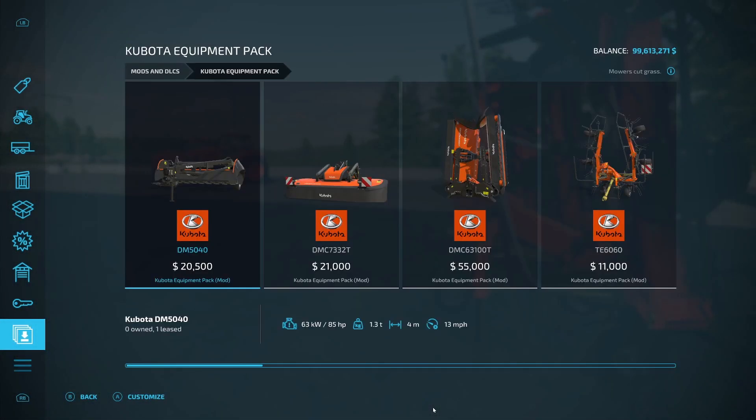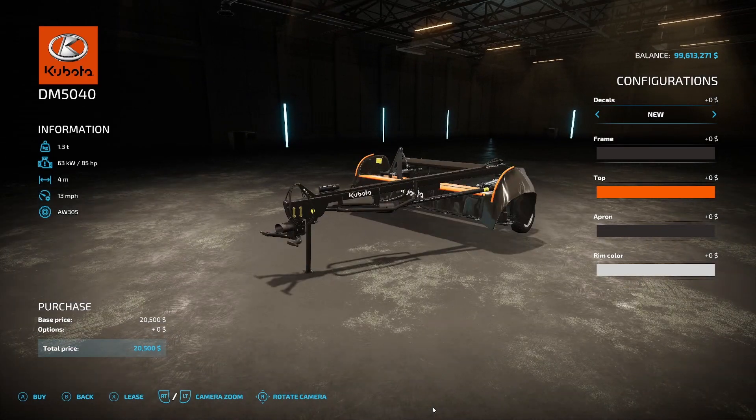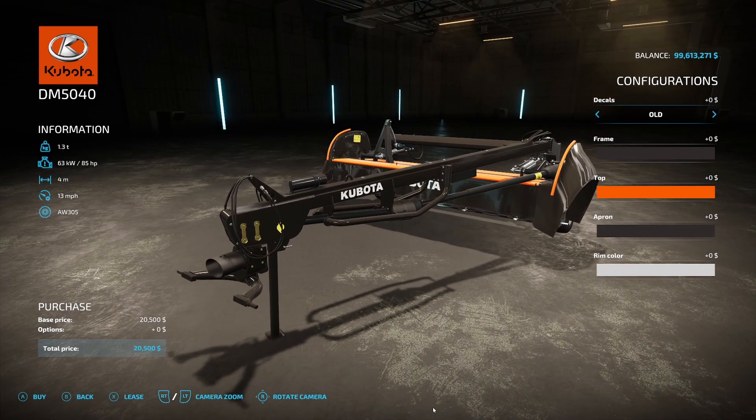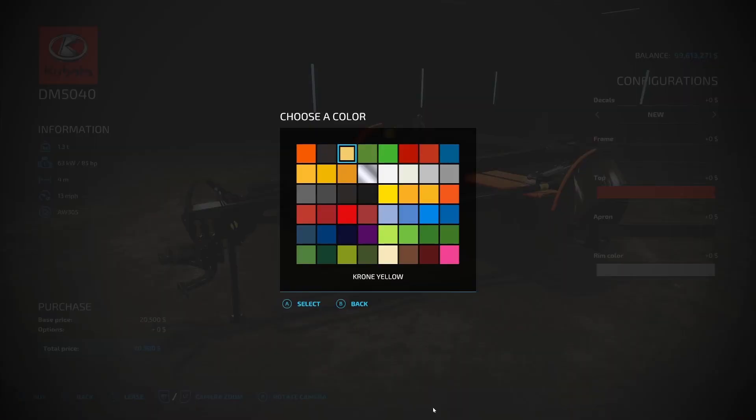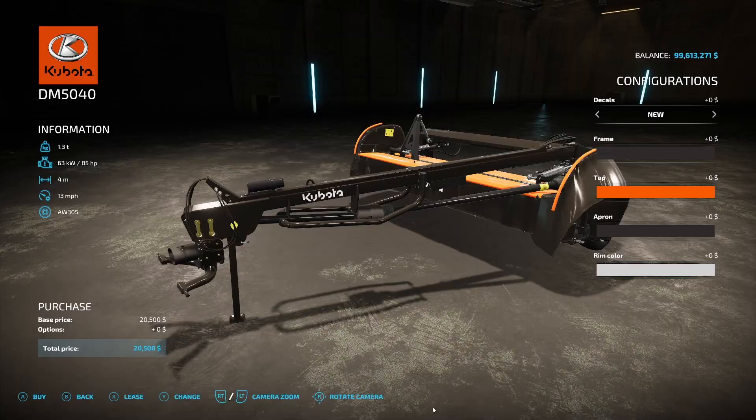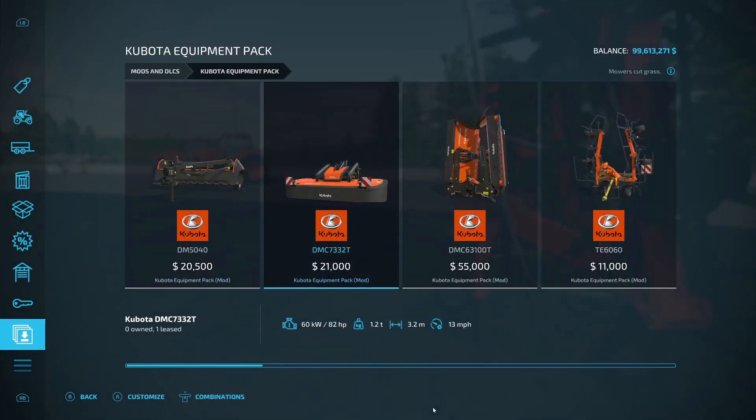Anyways, let's take a look at the mod pack in the store. It's listed as the Kubota Equipment Pack, and it's a pretty big pack. First we've got some mowers — the Kubota DM 5040, which is $20,585, 1.3 tons, four working meters. We got decals — new, old, or none — any frame color, any rim color. Then there's the DMC 7332T at $21,000, 1.2 tons, 3.2 working meters, 82 horsepower, 13 miles an hour top speed.